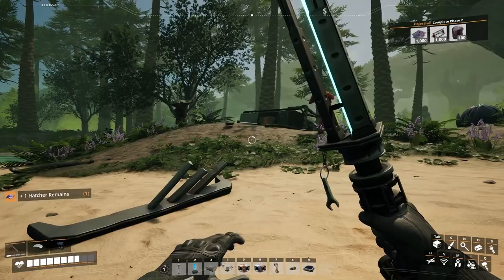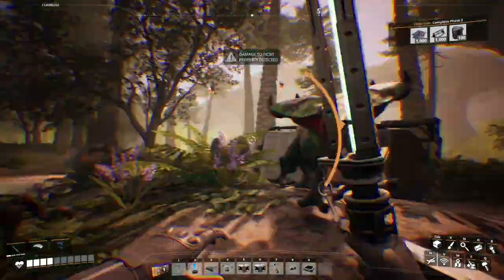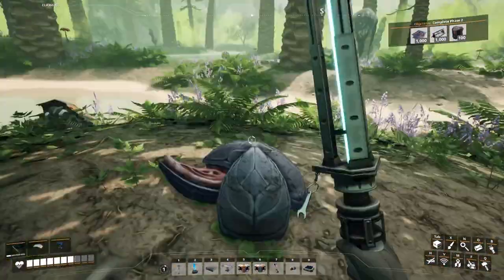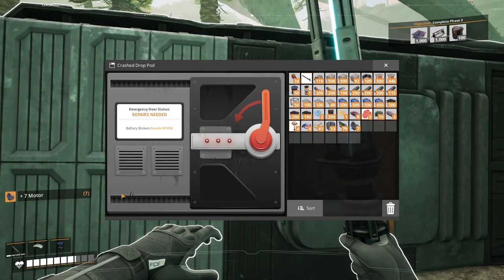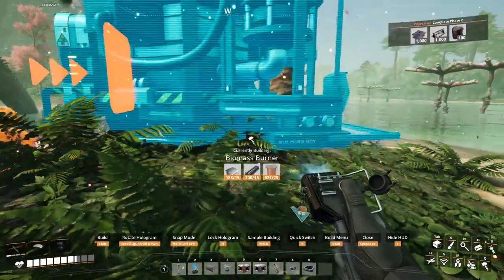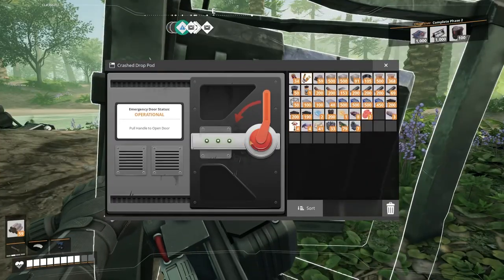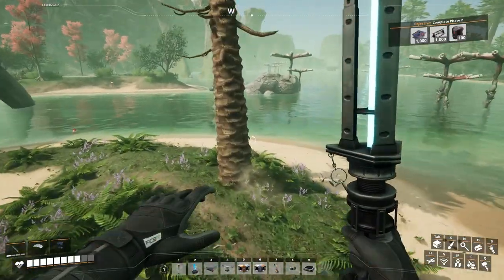They've seen me. Their aim is so much better than it used to be. Take some of the circuit boards - 79. Oh wow, that actually would be helpful. Needs 90 megawatts - oh for goodness sake. Yeah, I was hoping that I'd actually find some plastics here but I didn't sadly.